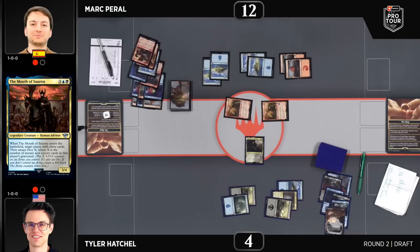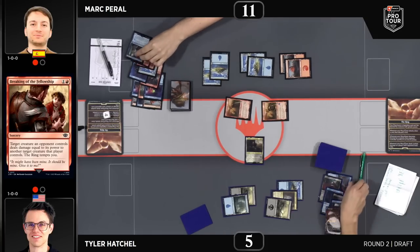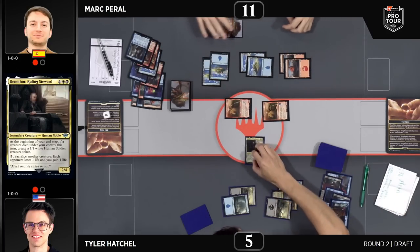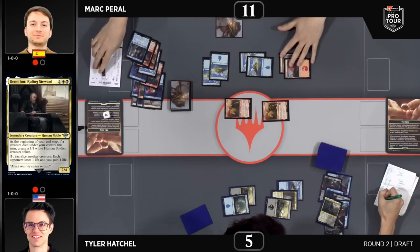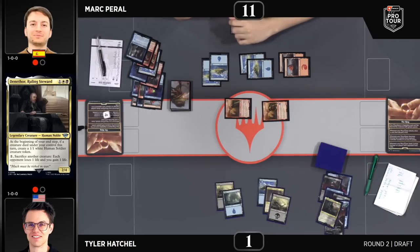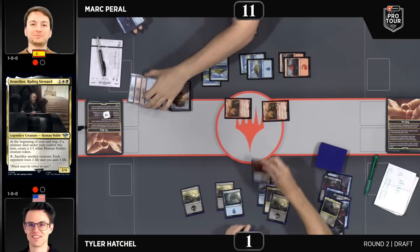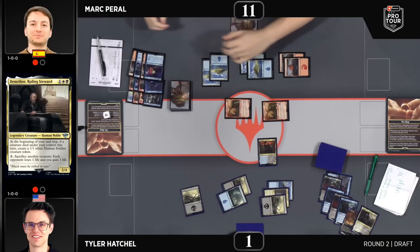The Orc army was sacrificed to Denethor — that means you're on five life, not just dead to the Relentless Rohirrim. We're going to see a chump block go to one life. Brutal. It had to be sacrificed there — Denethor was the target of the removal spell to deal with. But this just keeps Tyler alive and we do get to see the Mouth of Sauron. One life, baby — it's not zero.